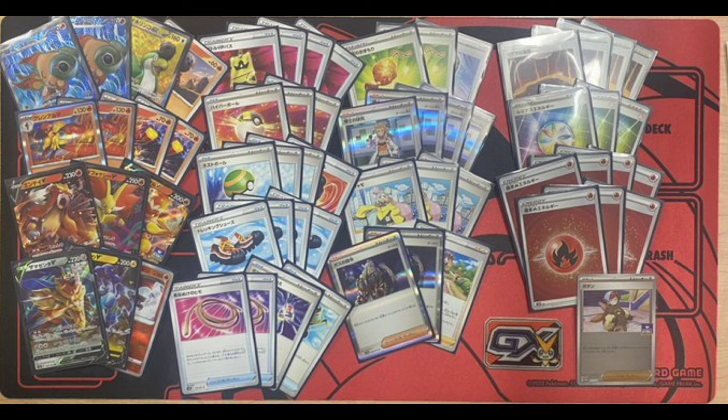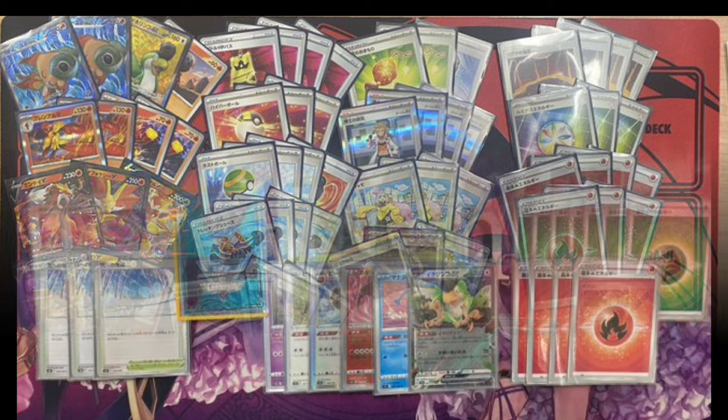We're also playing Zamazenta and Raikou as counterbox tech-style attackers to hit specific weaknesses. Playing Drapion could be interesting for the Mew matchup. Some lists play Galarian Zapdos to hit Arceus and other colorless-weak Pokemon, and you have Sky Seal Stone to cash in and get big swing turns with these tech attackers. The rest of the list is pretty straight consistency — ball search cards, Trekking Shoes — and Charm of Courage is basically a reprint of Cape of Toughness. There's a lot to like with this deck, and if it's consistent enough I think it could be a strong meta contender.